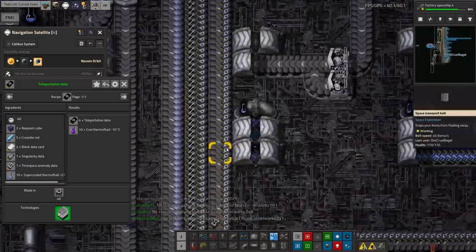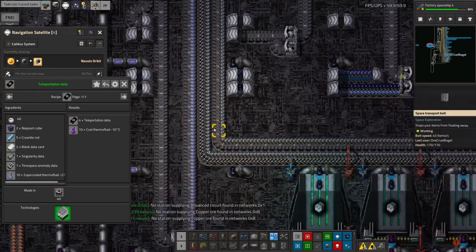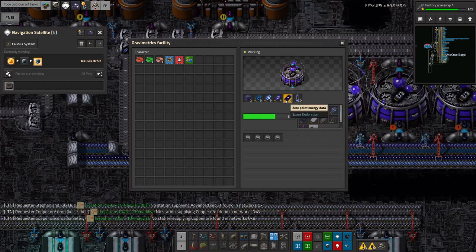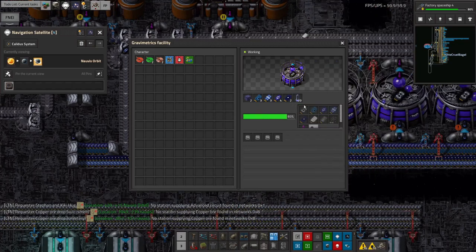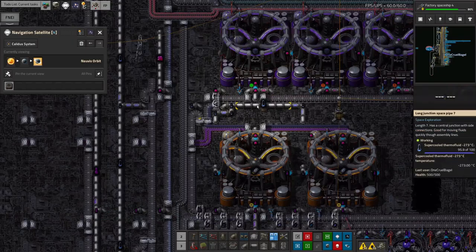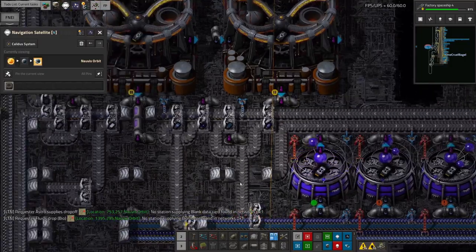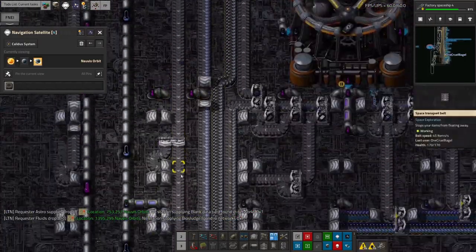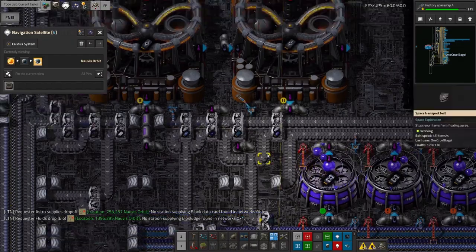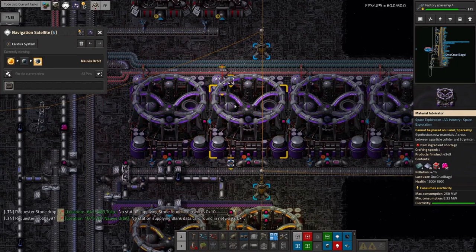Those earlier data types appear to be on the belts here, so I just need to split one belt off. However, I notice there's a massive shortage of one type being produced, and I'm not sure why. Checking the ingredients, there seems to be plenty of everything, but further down there's a shortage of Naquium cubes. The Naquium cubes aren't being made in sufficient quantities, and tracing it back, there's a shortage of Naquium itself. So we're going to need to get more Naquium being brought in - that's another thing to look into.